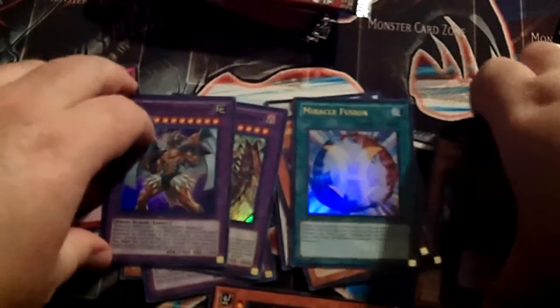Common Grandmaster, that's actually cool. Card Trooper is kind of cool. Bestiari — again. Defender, Miracle Fusion Ultra — that's cool — Secret. Gateway of the 6th, that would have been cool a while ago. Kind of a waste.